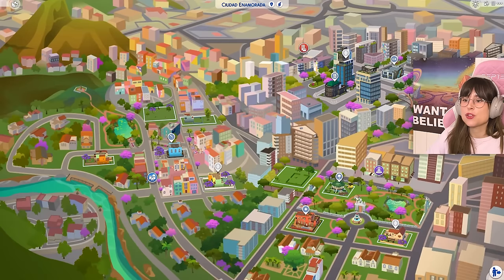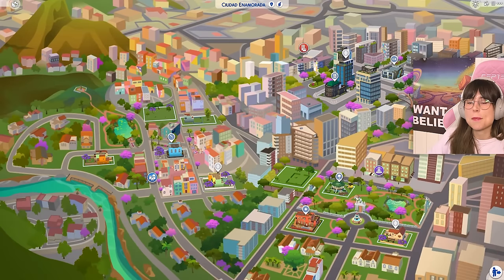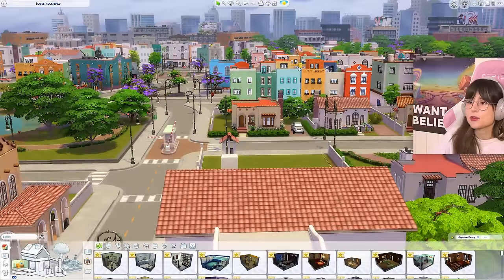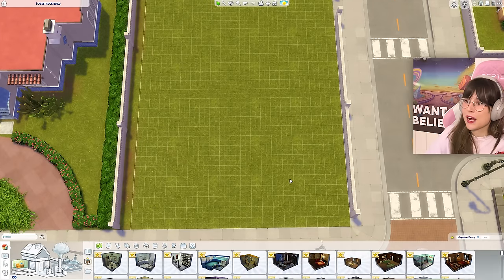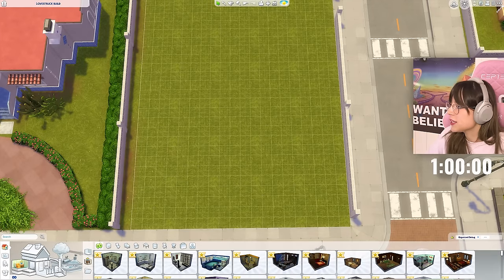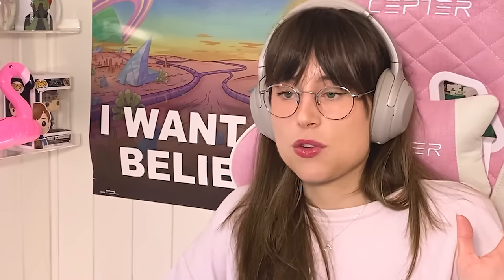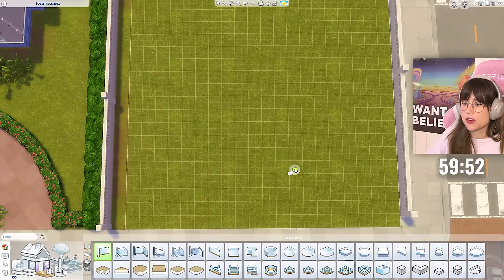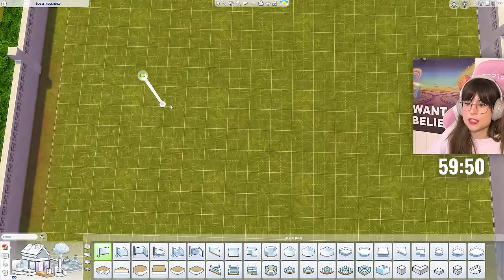Here I am on my little lot in the new world. It's inspired by Mexico City, I do believe. I do like the vibes here — look at those cute little buildings over there. Let's begin with this building. I'm going to start my timer right about now: one hour. Relax yourself, Nora. I think I've got to start with the exterior first. I'm going to start very, very basic because we don't want any difficulty.